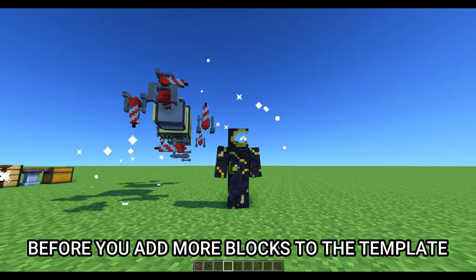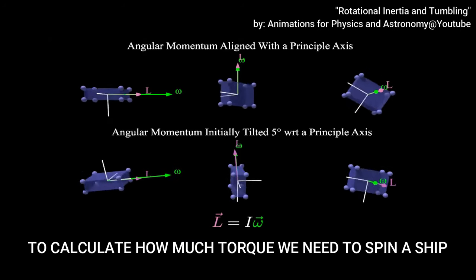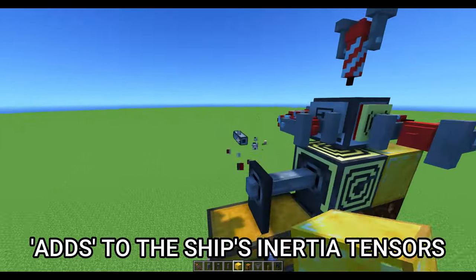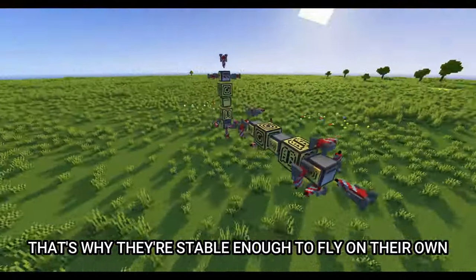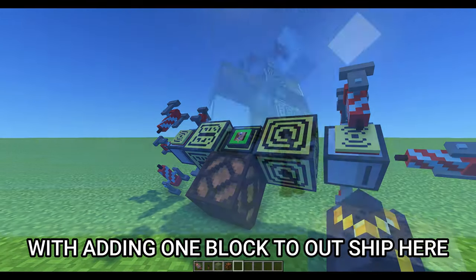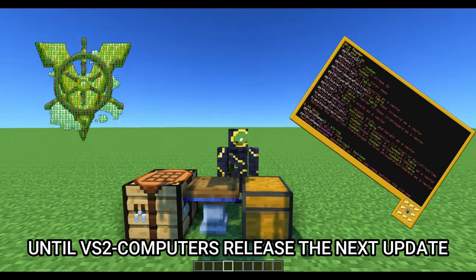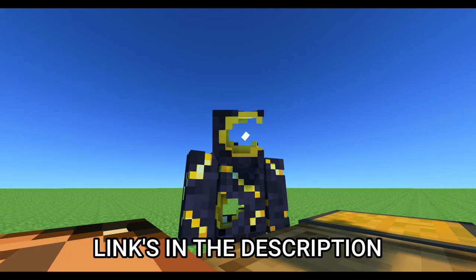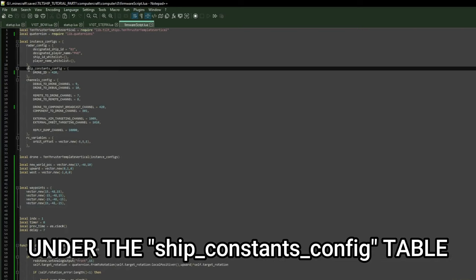Before you add more blocks to the template, let's talk about inertia tensors. Inertia tensors are used to calculate how much torque is needed to spin a ship — what blocks you use and where you place them adds to the ship's inertia tensors. These thruster templates already have pre-calculated inertia tensors, which is why they're stable enough to fly right out of the box. If you want to add more blocks, you'll need to calculate new inertia tensors. Until VS2 Computers releases its next update we must calculate them ourselves — I made a Java project to do just that, links in description. Once generated, copy the tensors into the firmware script under the ship constants config table.